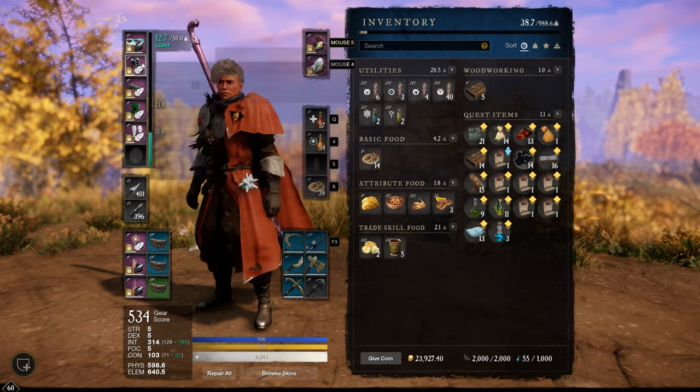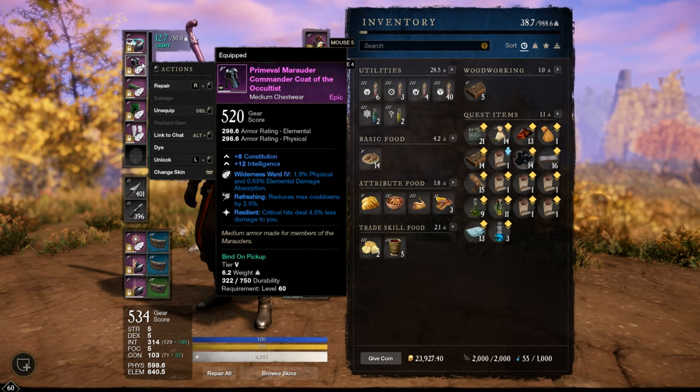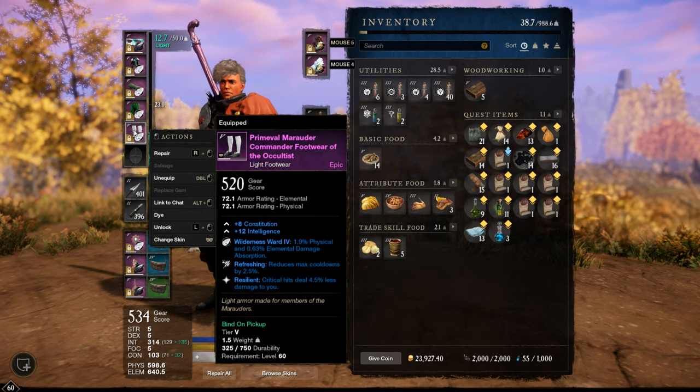The best perk would be Empowering Fireball, but it doesn't work. It's bugged at the moment like many many other traits and perks. That's why I just used the Commander set — not worth it to waste all my gold for basically zero bonuses.